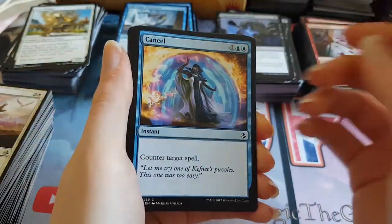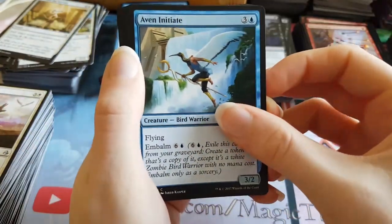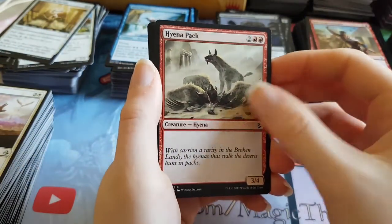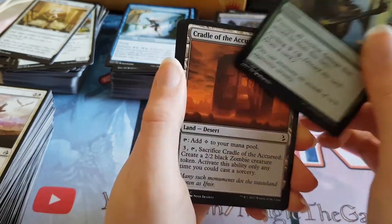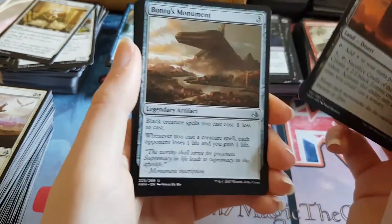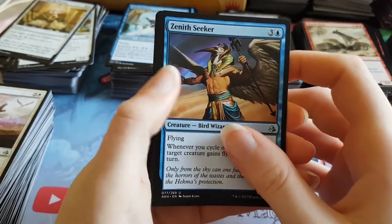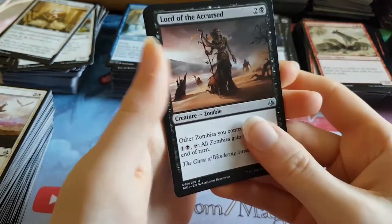Forsake the Worldly. Avon Initiate. Nephcrop Entangler. Hyena Pack. Haze of Pollen. Cradle of the Accursed. Bontu's Monument is the first uncommon, followed by a Zenith Seeker. And a Lord of the Accursed is the final uncommon — the zombie lord. It's a pretty sweet card.